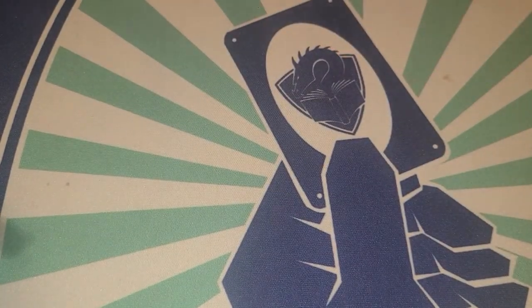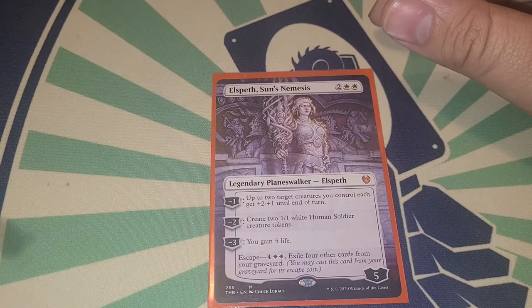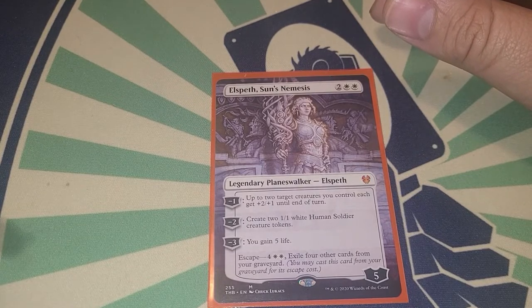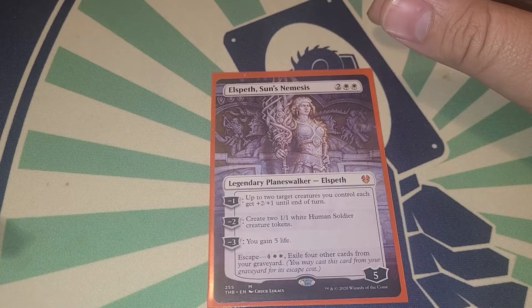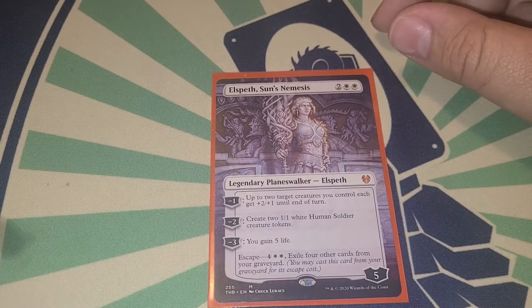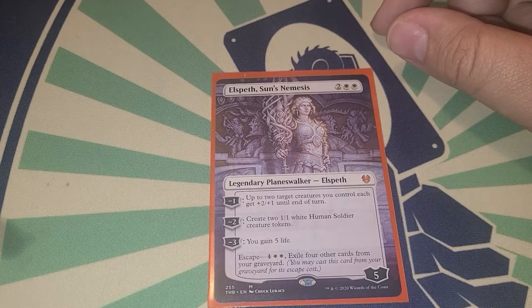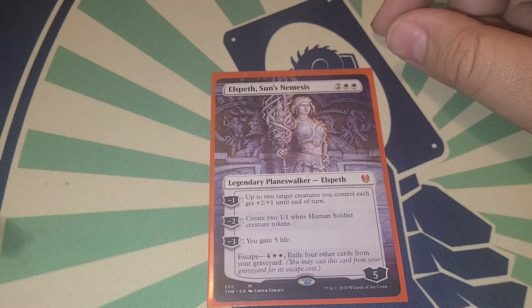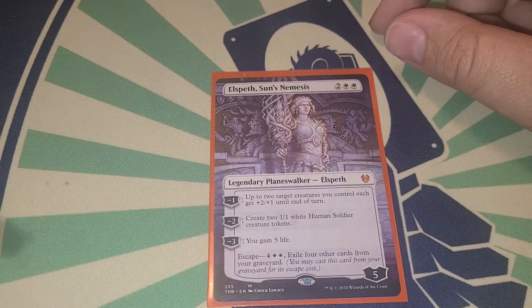Anax, Hardened in the Forge — when Anax or another non-token creature you control dies, make a 1/1 red satyr, and if it had four or greater power, create two of those tokens. For the planeswalker we have Elspeth Sun's Nemesis: minus two creates two 1/1 human soldier tokens, minus one gives two creatures plus two plus one until end of turn, minus three gains five life, and it has an escape cost of four and two white to recast from the graveyard.